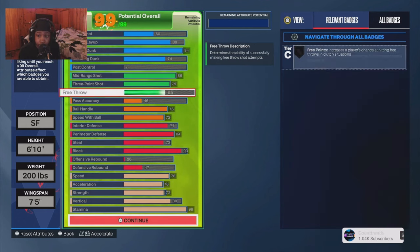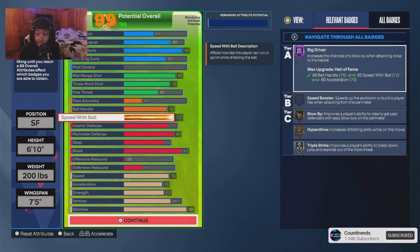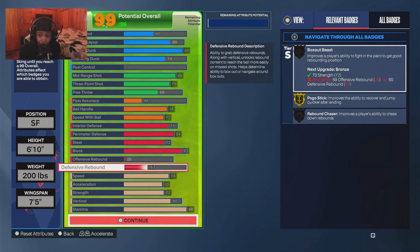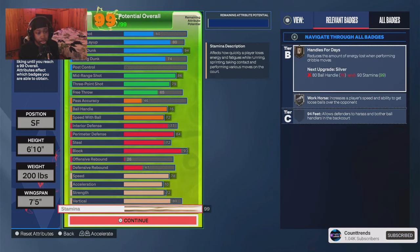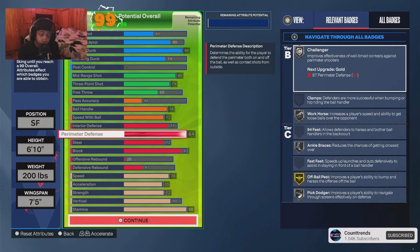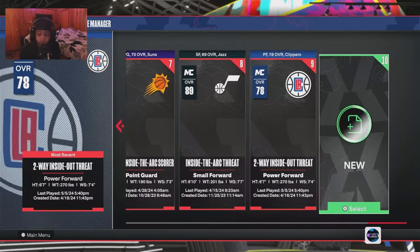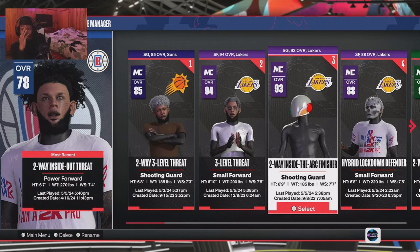This is my 6'10 build — my funnest build. He can dunk, he can shoot, his wingspan is not too short, and he can dribble. I ISO on this build. I play positions one through four. By him being 6'10 he gets some good rebounds if I box out. He's pretty fast. This is a W build that I recommend y'all should try before it's too late.